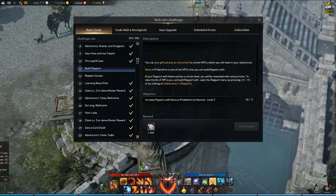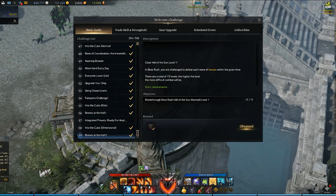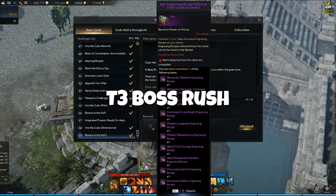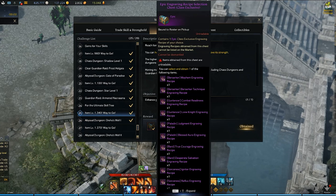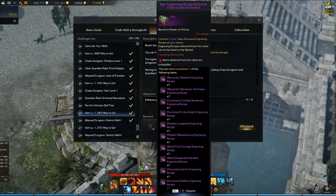You'll unlock these 20 books through your welcome challenges once you get to tier 3. Each welcome challenge gives a total of 10 class books, and the first one that you'll unlock is from doing a T3 boss rush and completing the first level of it. The second welcome challenge takes a bit longer to complete since it requires you to enchant to 1340, but you will get another 10 class engraving books from doing this.